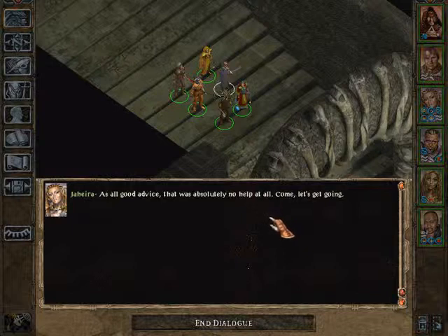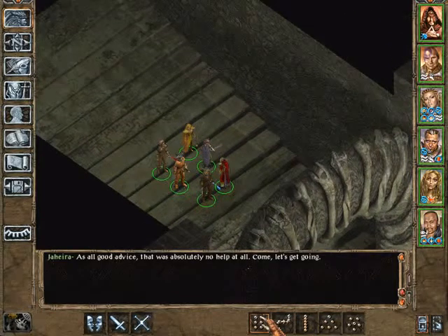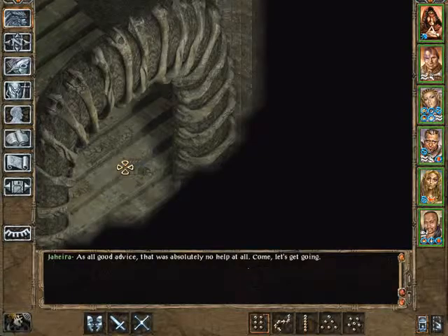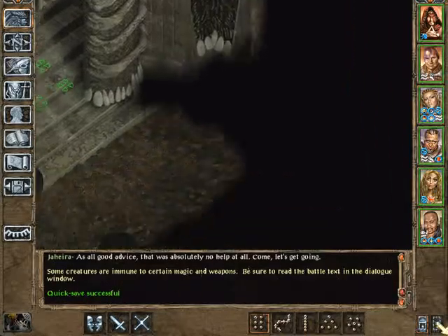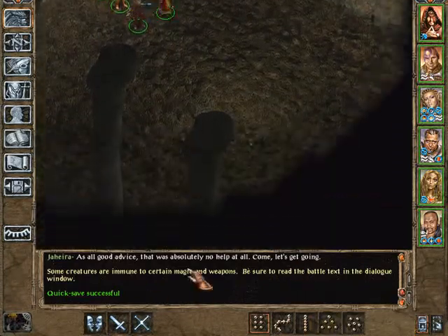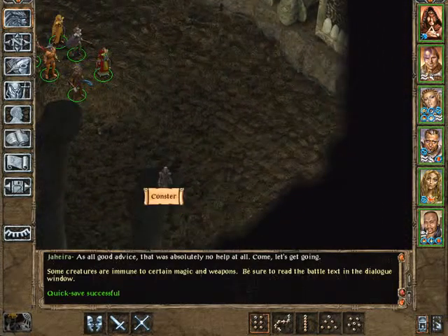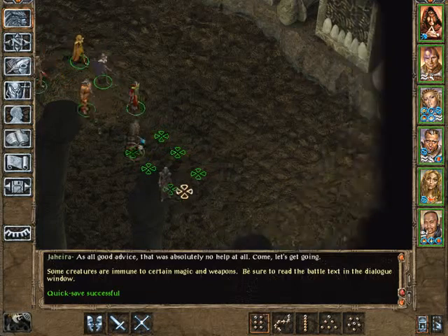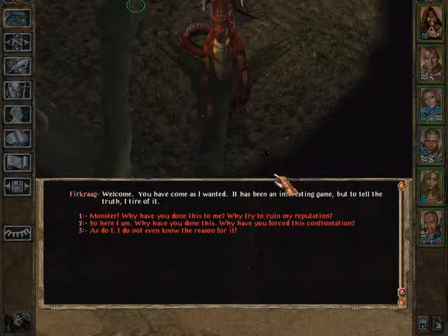It's all good advice. That was absolutely no help at all. Come, let's get going. Oh, it's a hero. You're right, actually. It shall be. So, what did we get here? That's a big room. Constable. So, here I am.